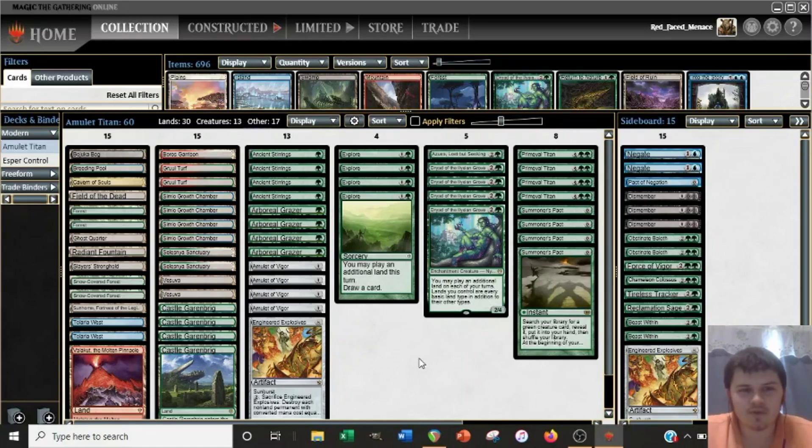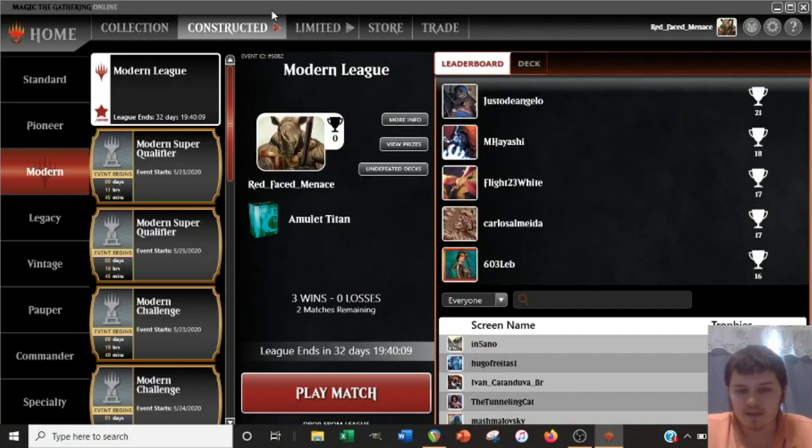Welcome back, ladies and gentlemen. We're here for round four with Amulet Titan. We already played the first three rounds — they'll appear earlier in the playlist if you want to see those. I also did a more in-depth deck tech in part one, so I'm not going to go over the main deck and the sideboard here. If you're interested in that content, look at the first video. So I'm going to go ahead and jump into the match here.